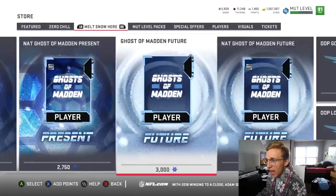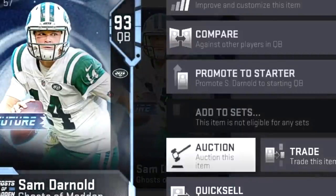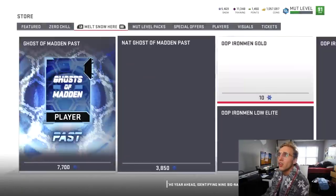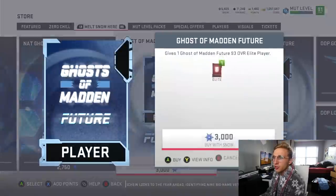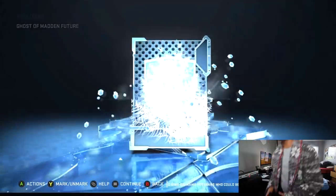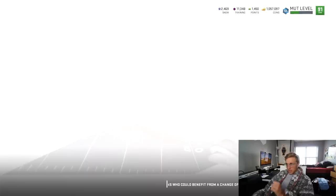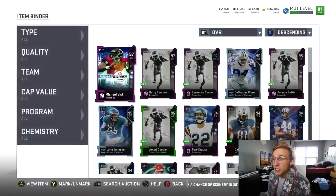I'm done — that leaves me with a Ghost of Madden Future. Baker — oh my god, if I pulled Baker Mayfield, please! You are not Baker Mayfield, you're not even close. All right, I'm gonna open one more Ghost of Madden Future. Come on Baker, come on! I got Sam instead. In the comments you can let me know how idiotic I am for trying to pull those.